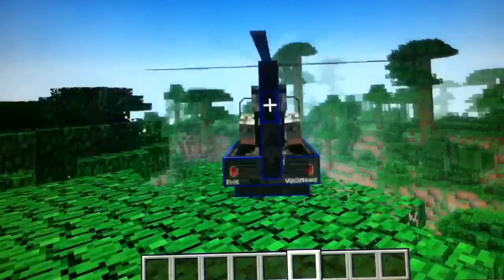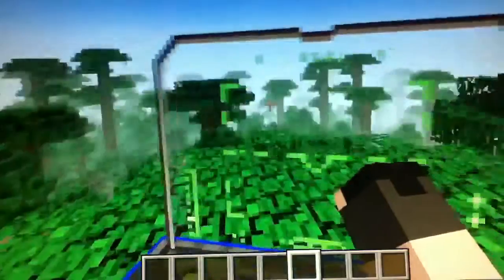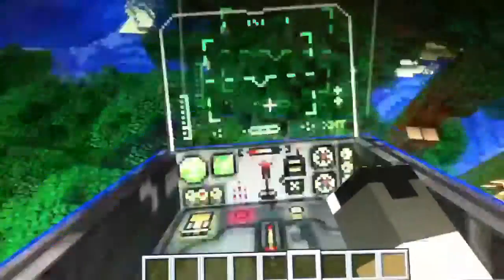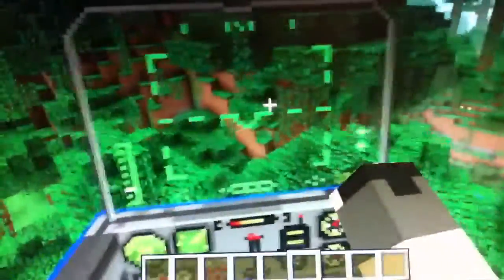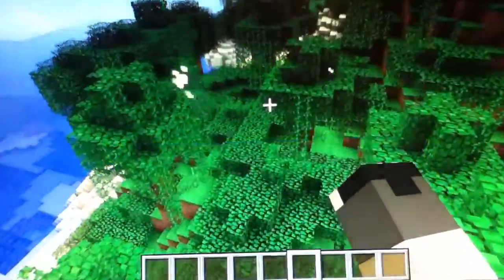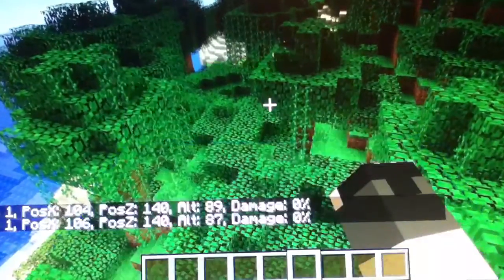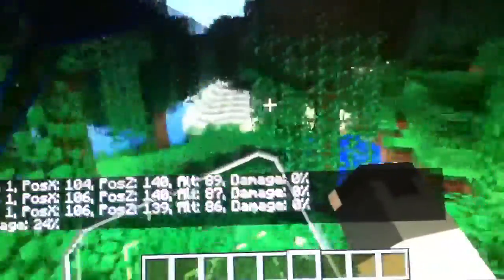I press F5 and F5 and I'm straight back to this mode. Shift is supposed to get you down, I think. Pressing C gets rid of the helicopter GUI thing.